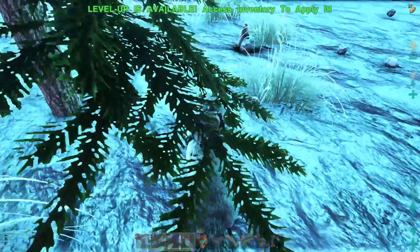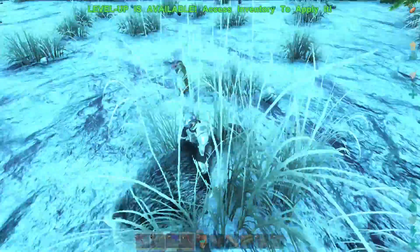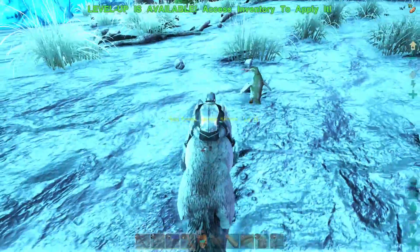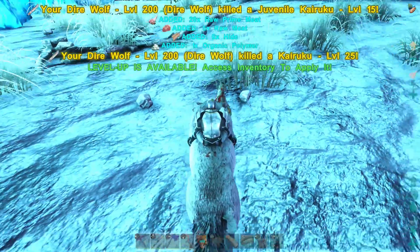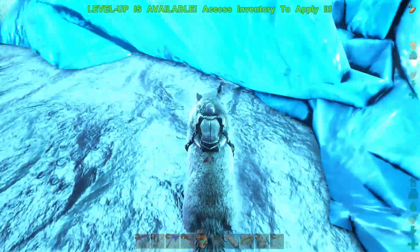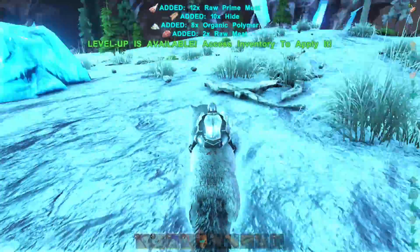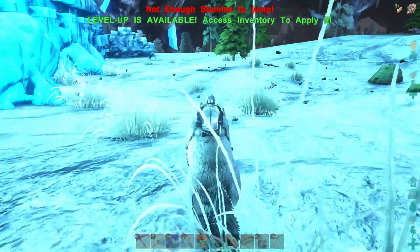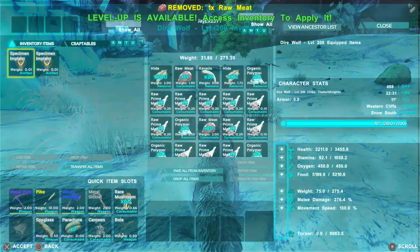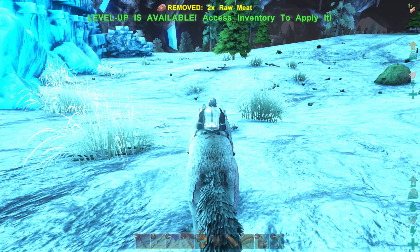This baby here might give me about nine... wow, 20 raw prime meat! I don't think I've ever got 20 raw prime meat from one. The direwolf is great for this — it collects loads of prime meat. The saber tooth is also another good option. You can see the prime meat is really stacking up, so it won't take us long to get enough to cook.